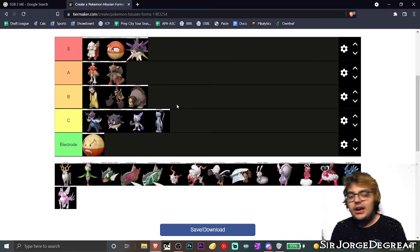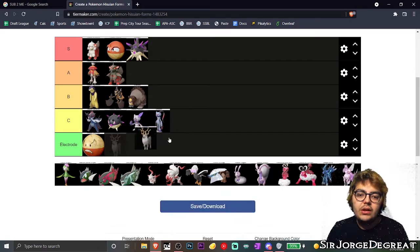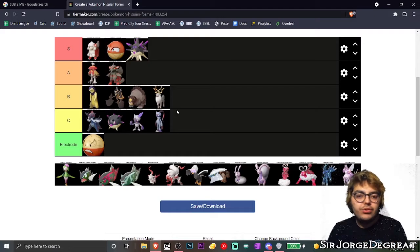Next up, we got Wyrdeer. Honestly, I'm going to be repeating myself — I think it's a really cool addition, I really wasn't expecting it, and I really appreciate it, but I'm not too crazy over it. So I'm going to put Wyrdeer in B tier.